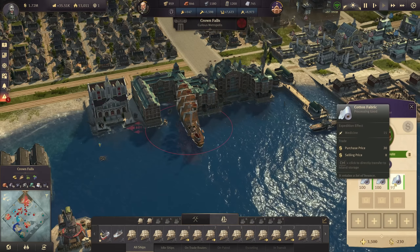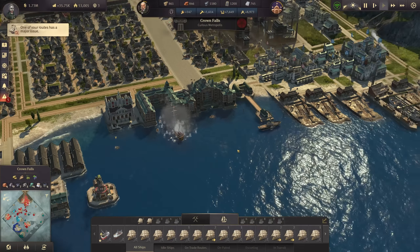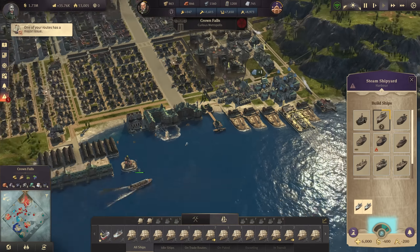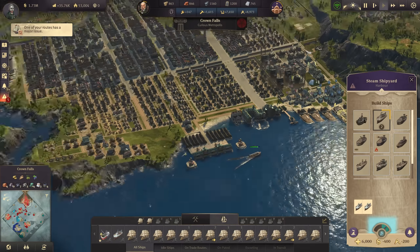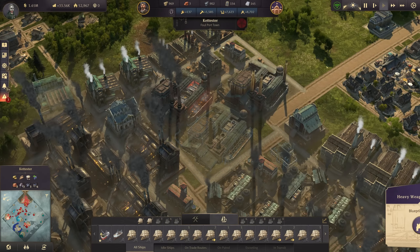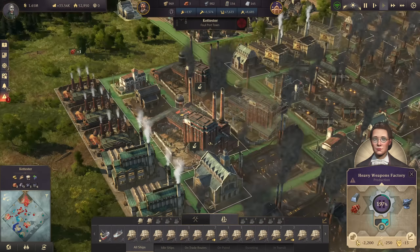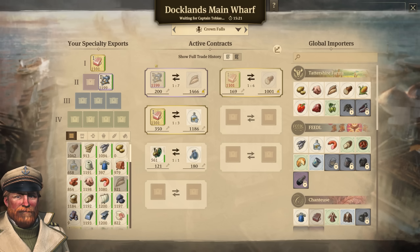We're going to screw that up for her. Let's throw some cotton fabric overboard and also destroy this clipper so I can build a second cargo ship — cargo ships are the future. We don't have advanced weapons in yet; we need to build more factories. I've got the first one running, so let's have the second one now producing at 200% of its original speed, leading to two per minute.